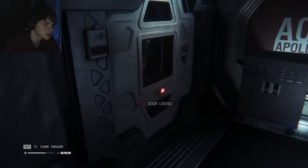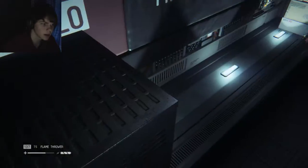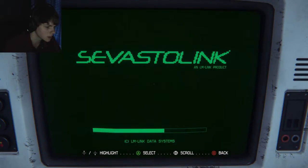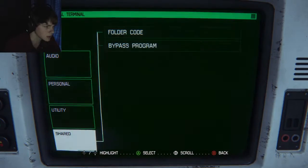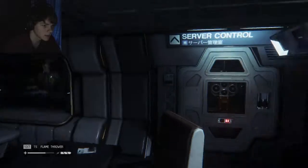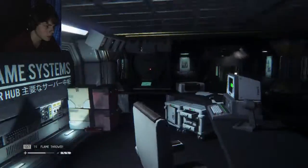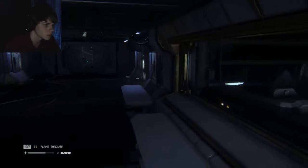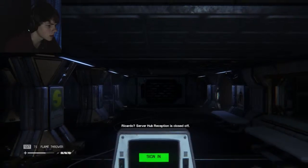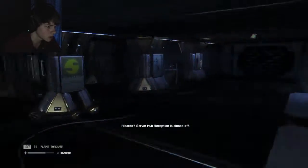Can I go in there please? Low power. Okay, I did the thing. I entered the code. Bypass program. Oh okay, I just need to do that. What'd that do? There we go. Server hub reception is closed off. Why am I whispering?